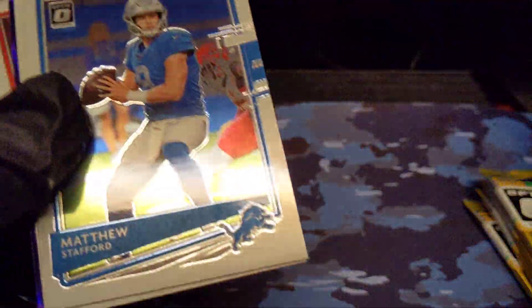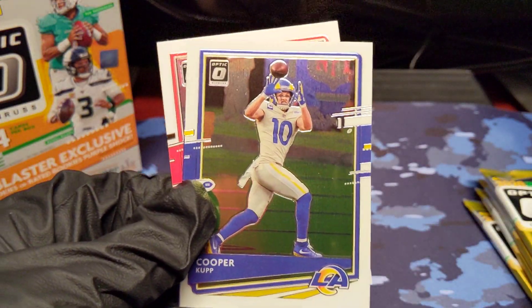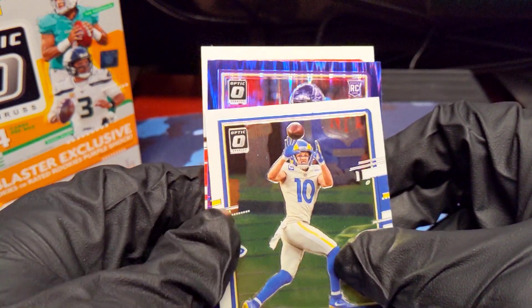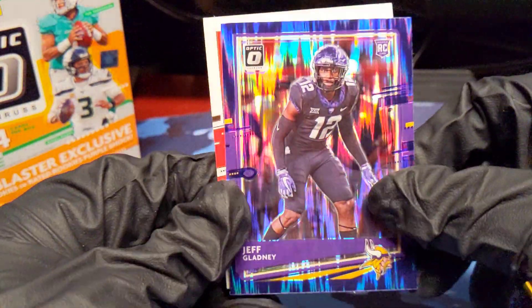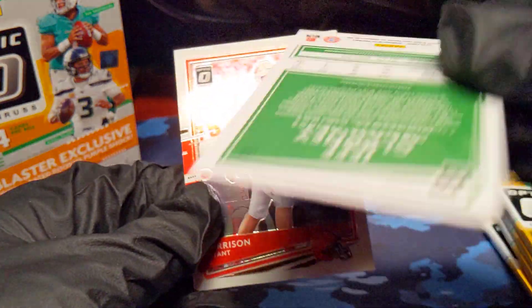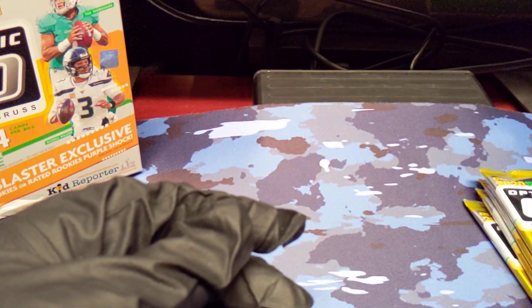It looks like we've got a Purple Shock in here. Matt Stafford now with the Rams. Cooper Kupp. Our Purple Shock is going to be — not a rated rookie — it's going to be Jeff Gladney. Second Jeff Gladney in this box. But look at these parallels, these are very nice. And then we have a Harrison Bryant rookie on the back.